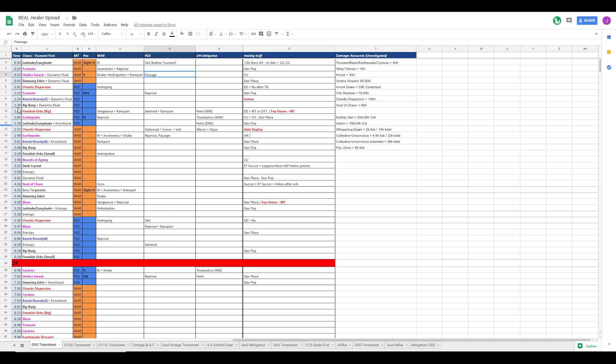We look at the discrepancy between the ability times. Say we needed Passage for the second Tsunami for whatever reason - we would determine which one has more value. Is Passaging the Umber Smash more valuable, or Passaging the second Tsunami more valuable? Obviously you would never Passage the second Tsunami because it's just worthless, but that's just an example for another fight.